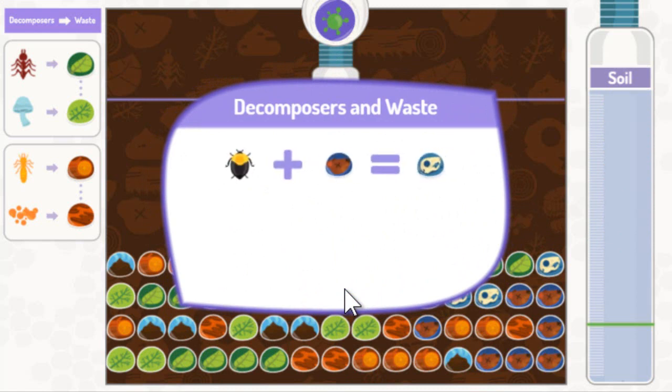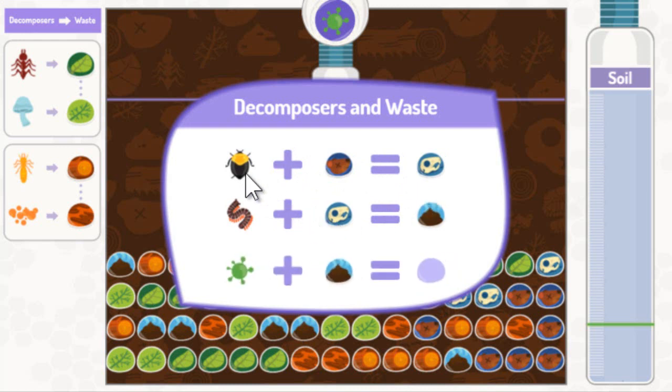A decomposer called a carrion beetle eats dead animals and breaks them down into smaller pieces. Insects like the millipede eat some of the smaller pieces and turn them into poop. Bacteria eat and recycle that poop, making rich soil for the jungle.